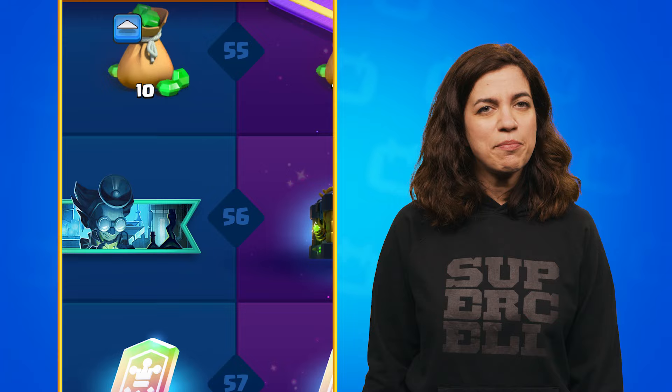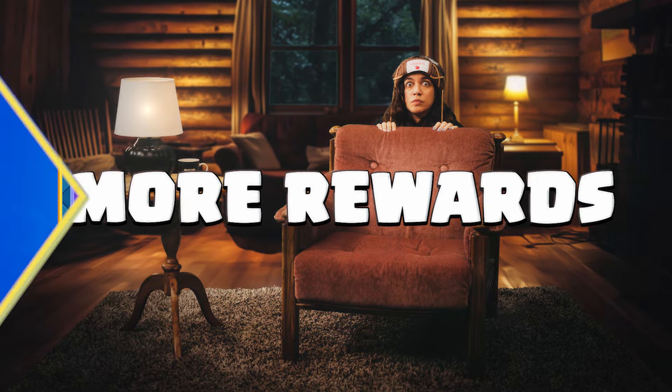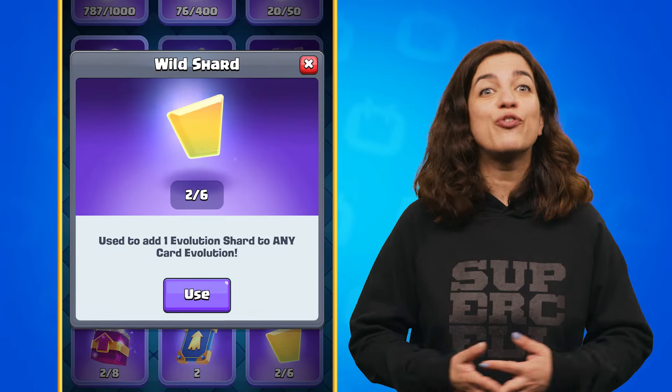Everyone can now earn cosmetics from both the Free and Diamond Pass, including an Animated Banner from the Free Pass and Tower Skin Emote Cosmetics from the Diamond Pass. We have also added an Evolution Wild Card for free-to-play players. These changes kick off with the new season, so be ready to dive in and collect those rewards.